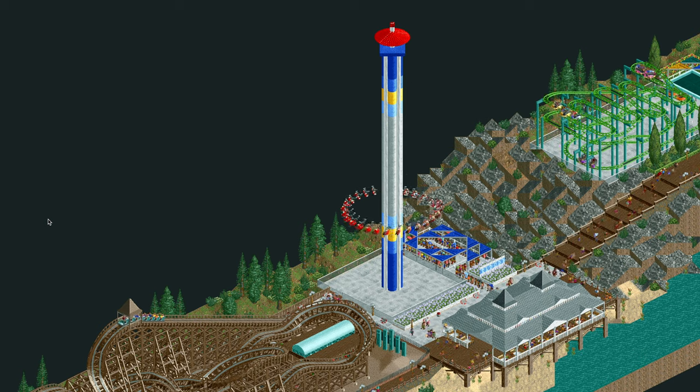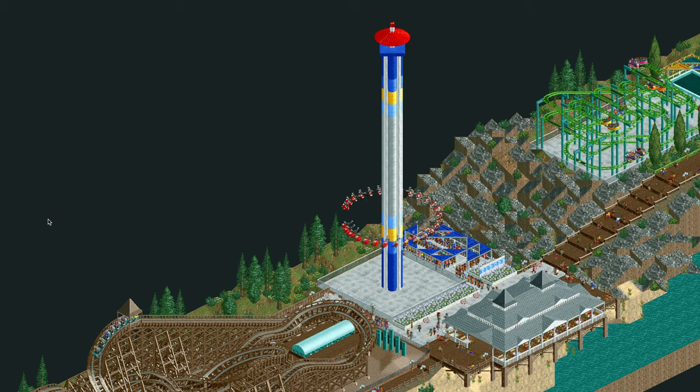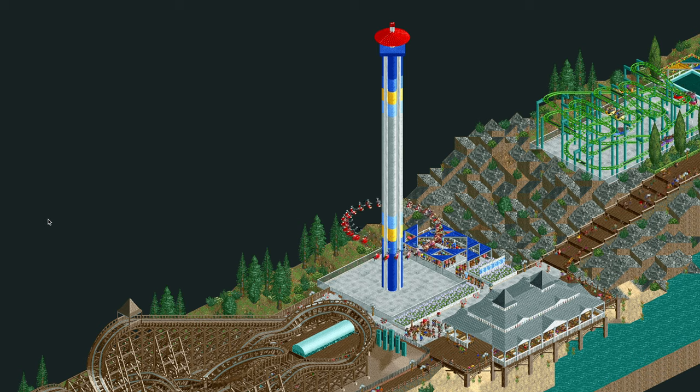And here is Cloud9. This ride is modeled after the Mondial Windseeker rides you find at many Cedar Fair parks, or the Starflyer models. It's very easy to build, it doesn't require any shoestringing, so you can save the track design and plop it down in any park.